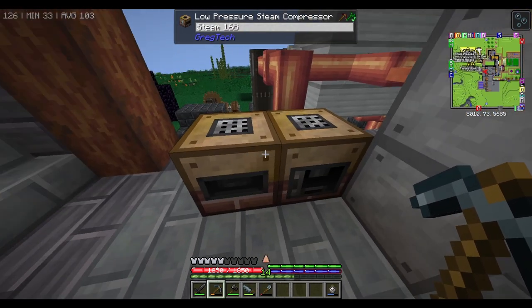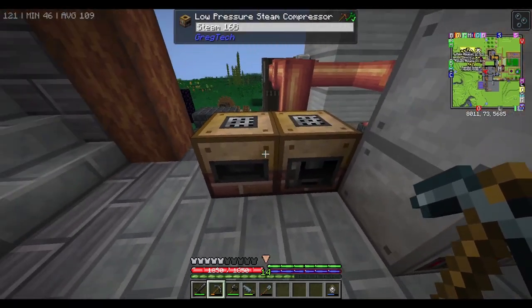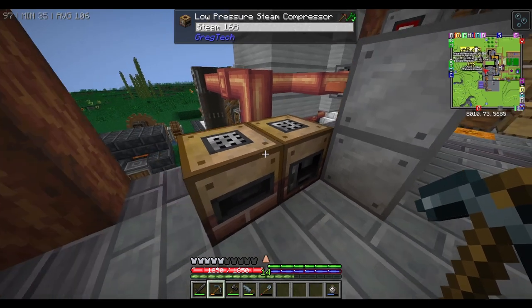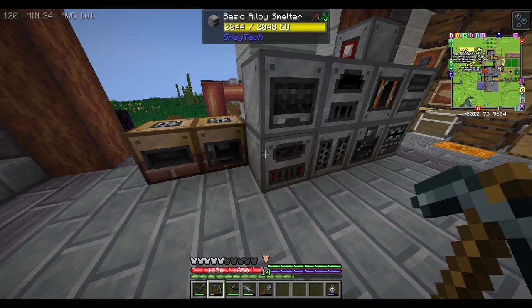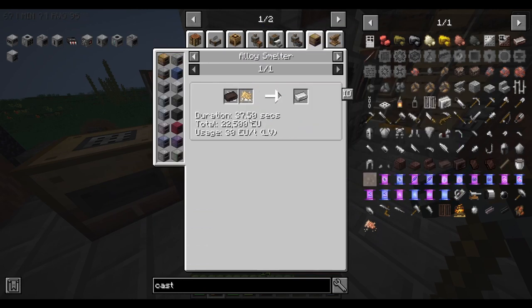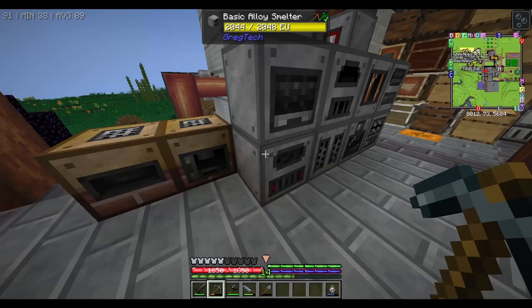For the force chamber and the compressor, I'm still going to keep them at the steam version because they work fine. I don't think upgrading them to a higher tier is going to be that much better. For example, the cast iron ingot processing is now only 37.5 seconds, but using low pressure it would be like 70 seconds.